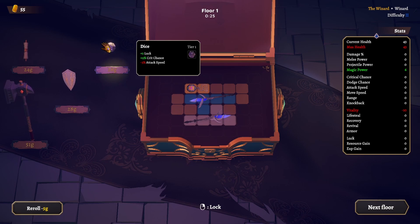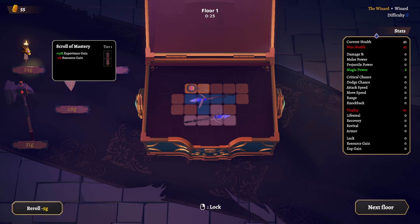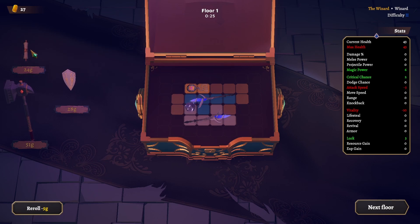Luck and crit chance — luck was huge last time so I might pick this up. 52 gold, we can buy both of these. Less resource gain but more XP — I'm going to go for it instead of spending on a reroll. I wonder if there's a hammer that has lightning.